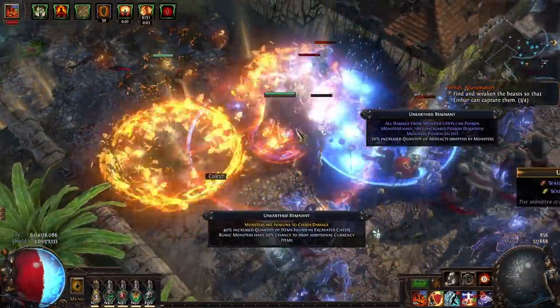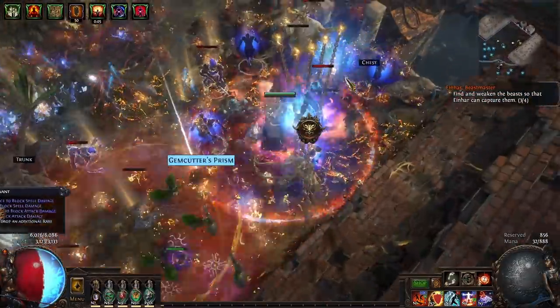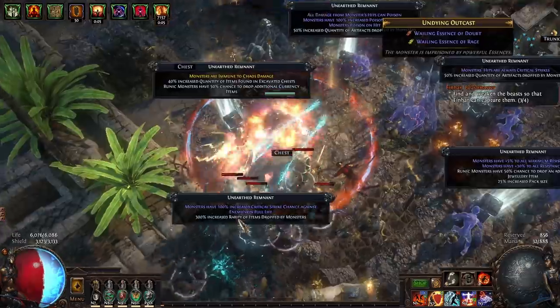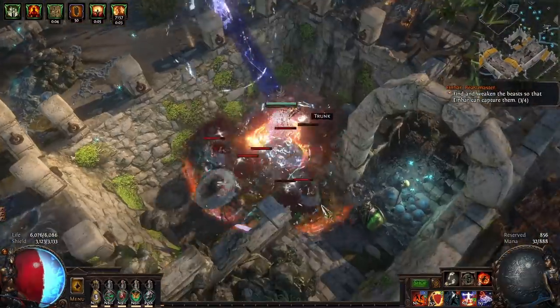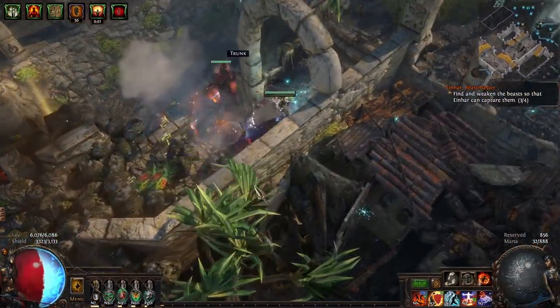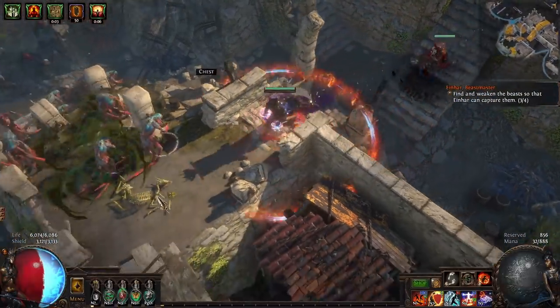I'm not using MF gear, I'm not super juicing, I'm only using polished scarabs most of the time, and sextant-wise I'm just kind of rolling and going. I haven't really been bothering with blocker sextants this league because I can't be bothered to do that much trading, and I don't want to spend all the extra chaos just to seal up a bunch and use them later. It would definitely be more optimal to do so, I'm just not bothering.